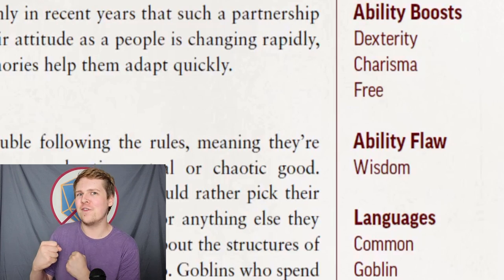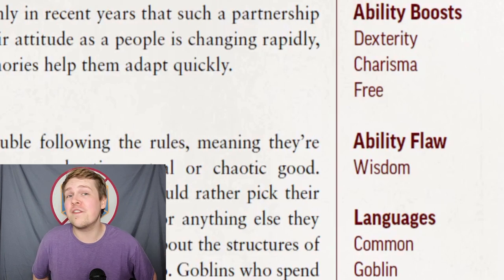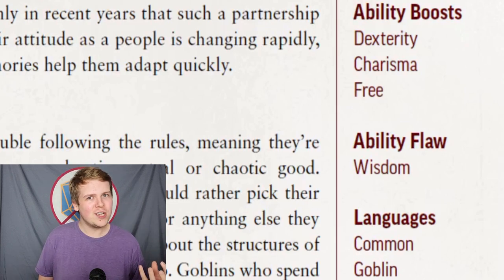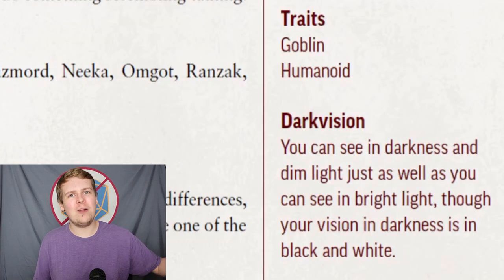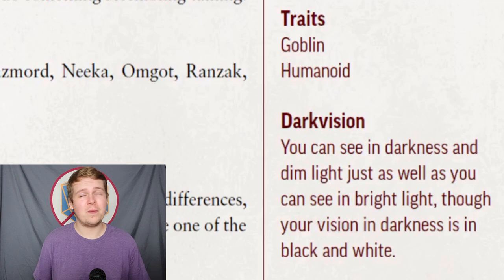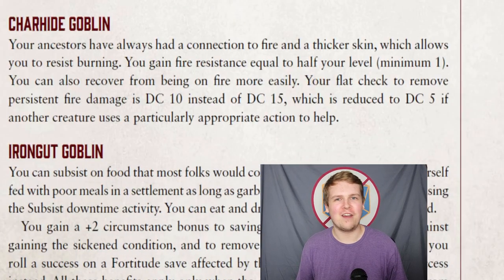They begin with a boost to their Dexterity and Charisma, because goblins, while not necessarily smooth talkers, have very powerful personalities. They also get a free ability boost, and their ability flaw is to Wisdom — goblins, while not inherently stupid, don't necessarily make the wisest decisions. They can speak Common and Goblin, have the Goblin and Humanoid traits, and begin with full darkvision, which is a solid step up since many Ancestries only have low-light vision and need a feat to gain darkvision.